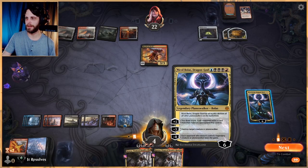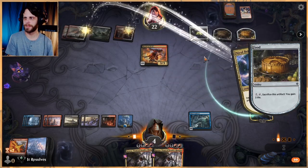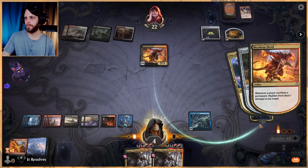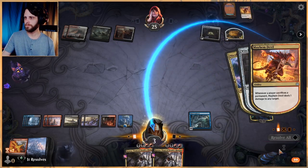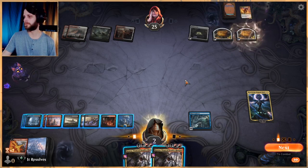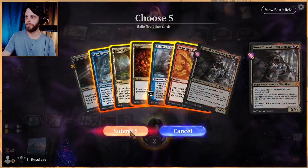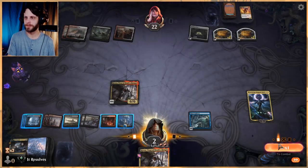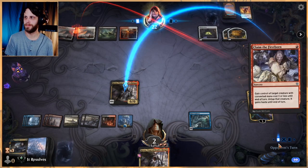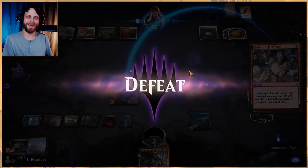We're going to kill that but they do get to sacrifice some permanents — we have to be pretty careful. We're going to kill this but they get to do a good bit of damage. They get to sacrifice it again. Our Discord is going ham over here — if you haven't joined our Discord you really should. Please don't have Claim the Firstborn... oh my gosh, seriously. Yeah, you got it.